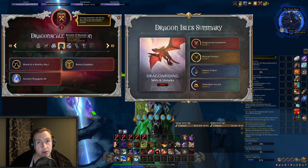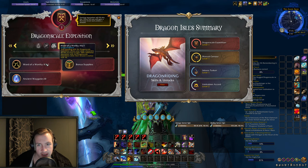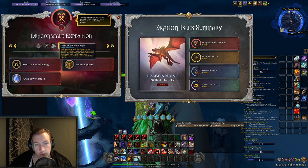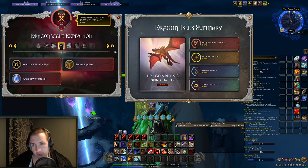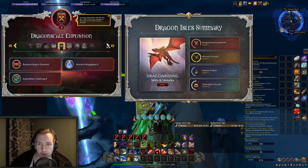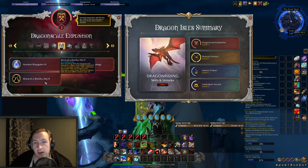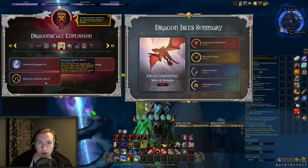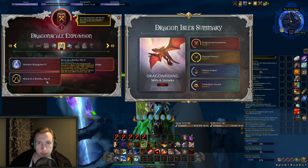By having Renown 10 with the Dragonscale Expedition, you will now get something called the Word of a Worthy Ally 1, which increases your alt reputations by 100% up to Renown 10. And by getting all the way to Renown 20, you will unlock the Word of a Worthy Ally number 2, which gives you a further 100% increase up to level 10, and then 100% up to level 20.